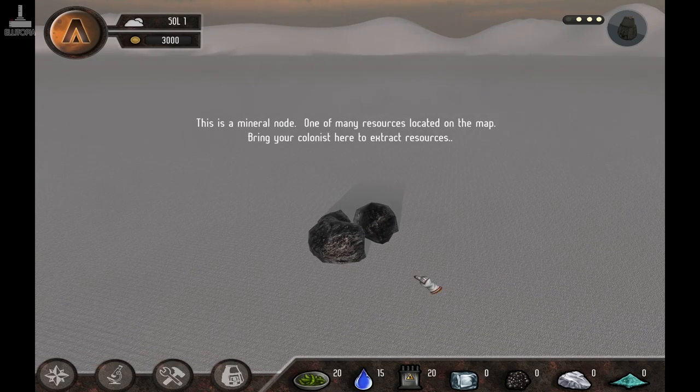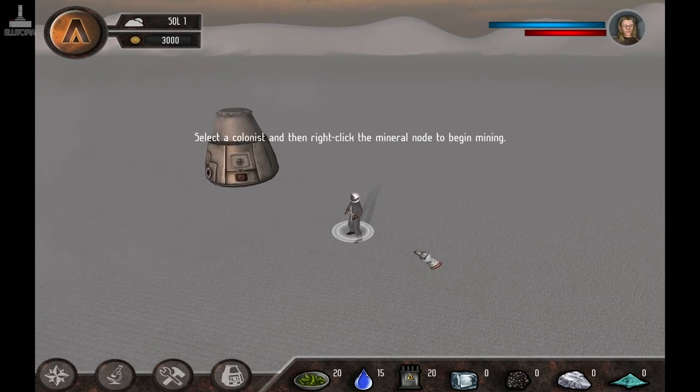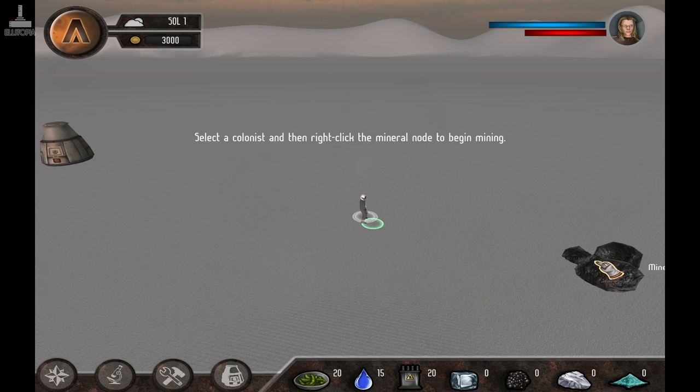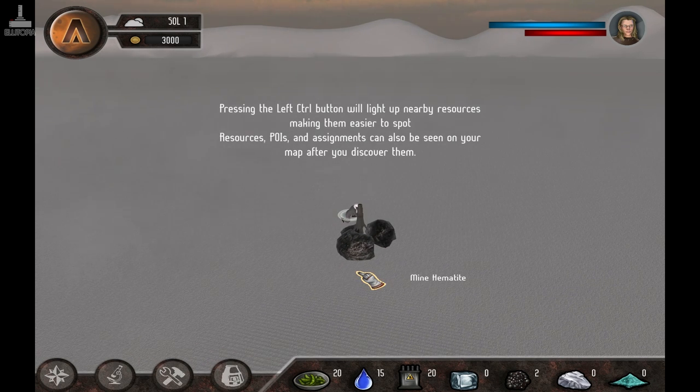This is a mineral node — one of the many resources located around the area. Select a colonist and then right click the mineral node to begin mining. Pressing the left Control button will light up nearby resources, making them easier to spot.